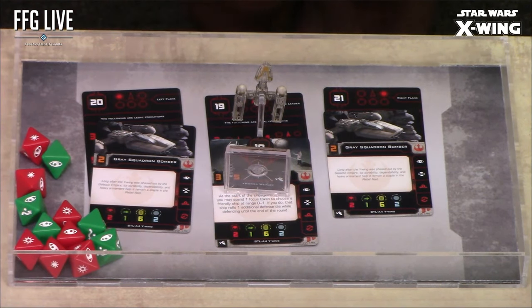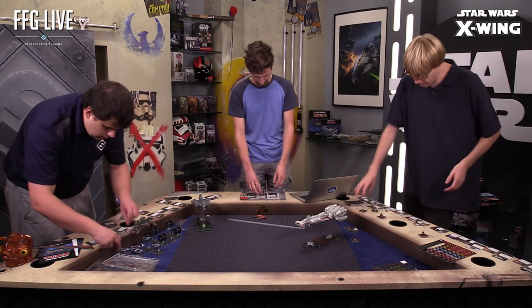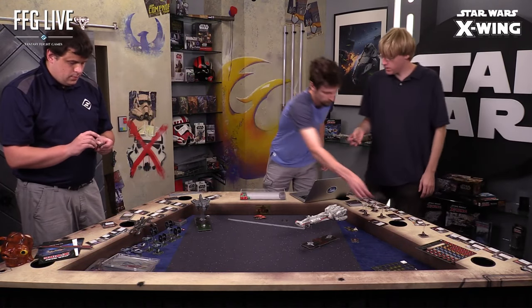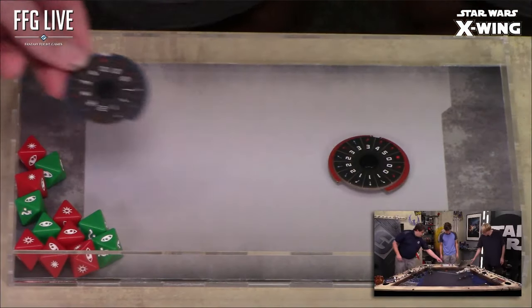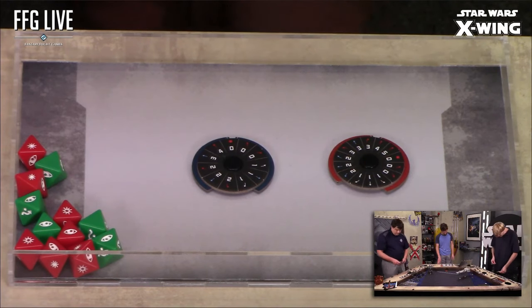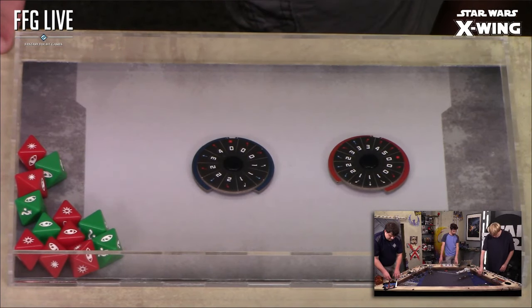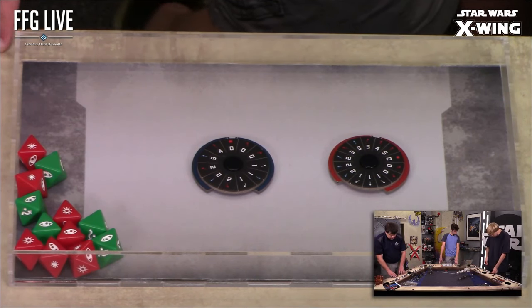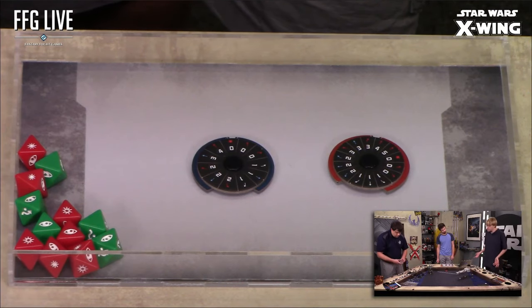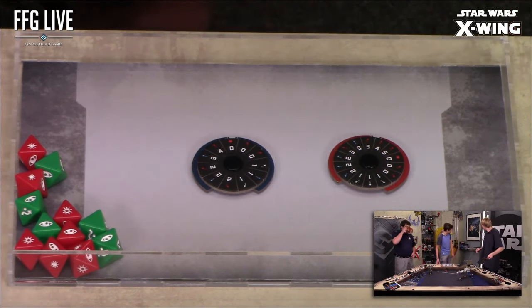We have different ID groups — red, blue, yellow, black, and white — to identify wing members. Here are the huge ship dials: the CR90 Corellian Corvette dial and the Gozanti Cruiser dial. The Gozanti looks a little more maneuverable with a couple more options. Huge ships are still lumbering beasts compared to fighters, but they've got a little more maneuverability now. You'll also notice they no longer have energy pips next to maneuvers — that system has been streamlined.